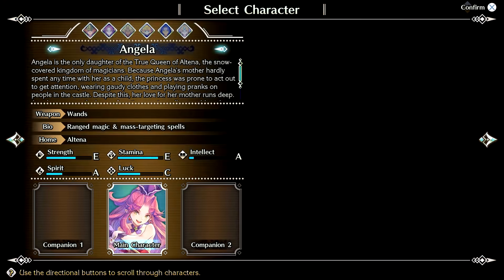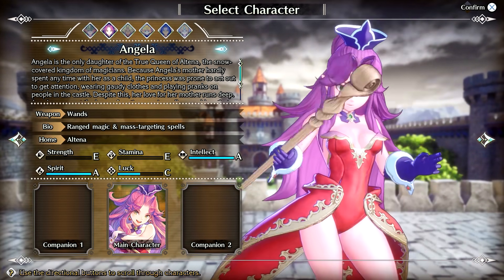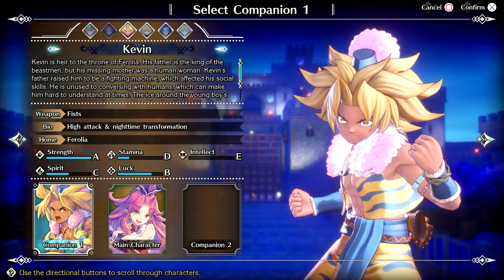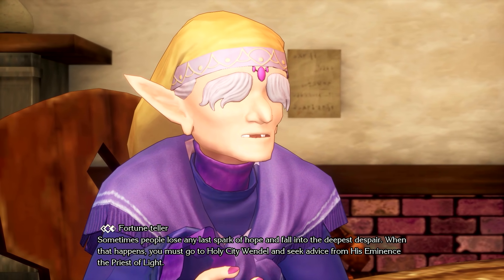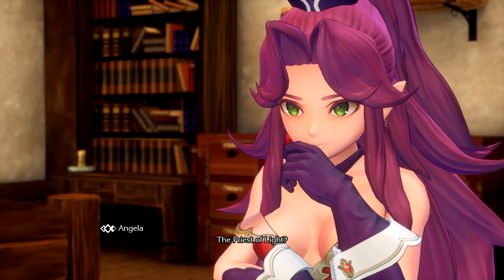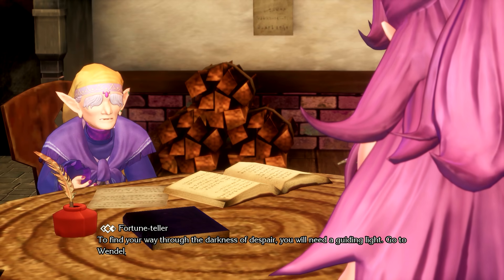Trials of Mana begins by giving players a choice of three of six characters, one of which will be the leader of the group. Depending on your preference, some story scenes and interactions will be altered, but the goal is relatively the same: find the Sword of Mana and save the Mana Tree. While this seems rather straightforward, there's plenty that stands between those heroes and their objectives. Each character has their respective arc and reasons for being on this journey, but everything mostly boils down to corruption in nearly every kingdom.